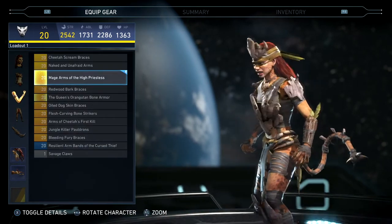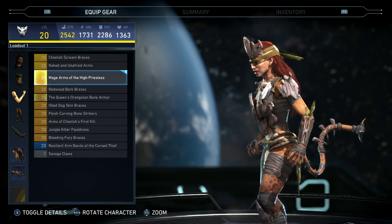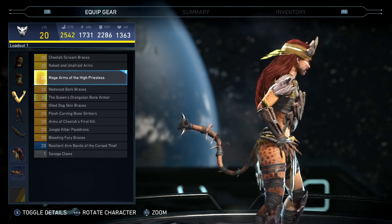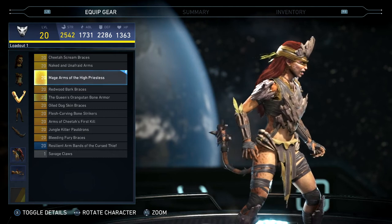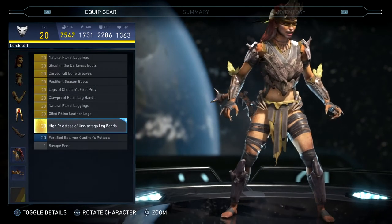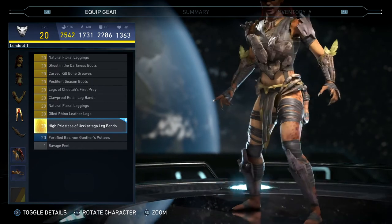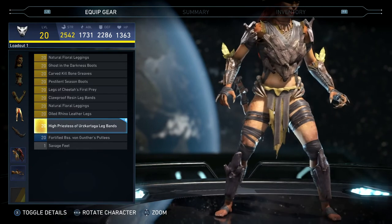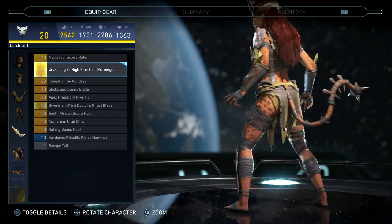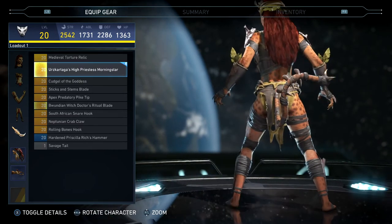Taking a look at her arms, following the same theme as the entire set — they've got these little wood pieces and some bones kind of on her forearms, and some claws on her hands. Her leg pieces just have the wraps around her thighs, and then the little protectors on her shin guards. The morning star for her tail — that looks really nice.